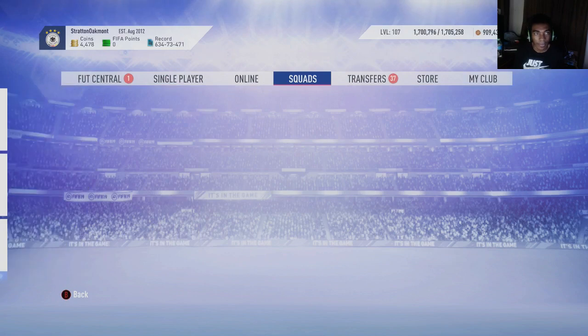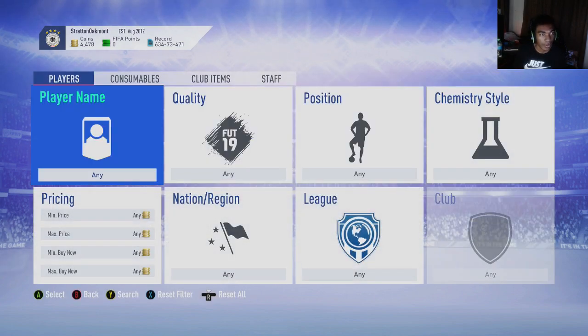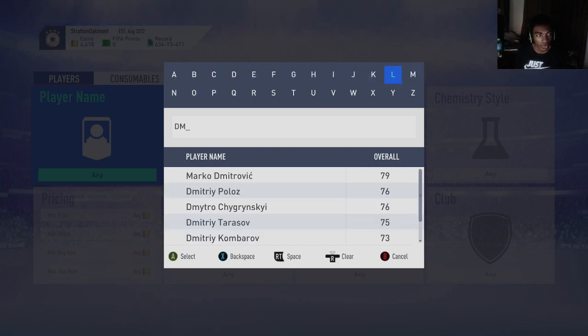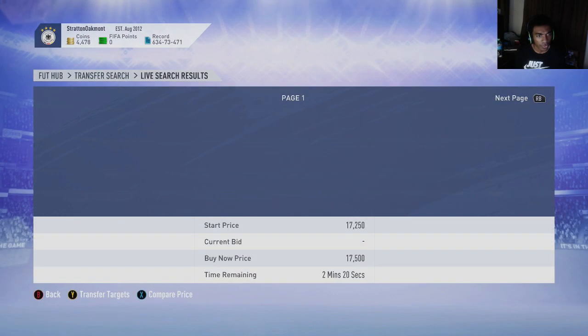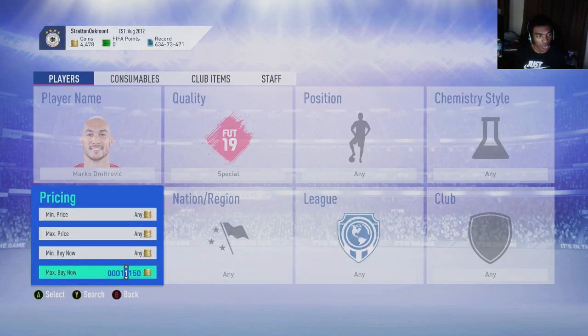I'm going to show y'all what I mean by sniping and mass bidding filters, and explain it for those of you who are confused. For example, let's say you have around 100,000 coins and you want to go snipe. Take this Marco guy — I don't think he has another inform, I think this is his only inform. What you would do is go to special cards.